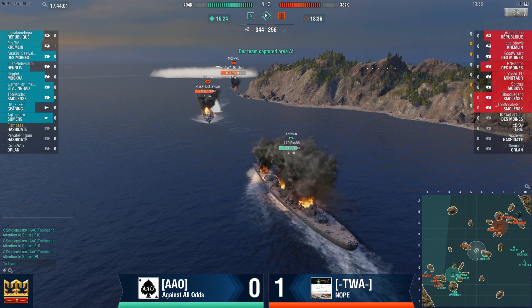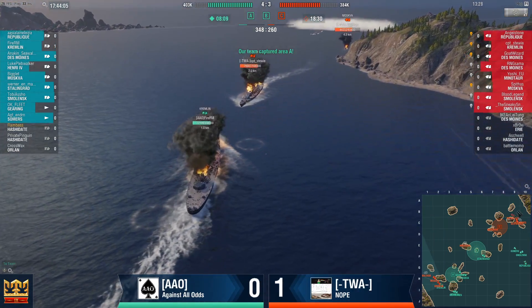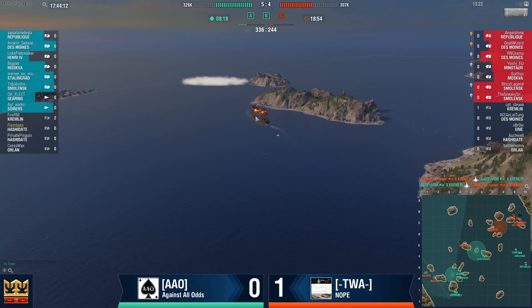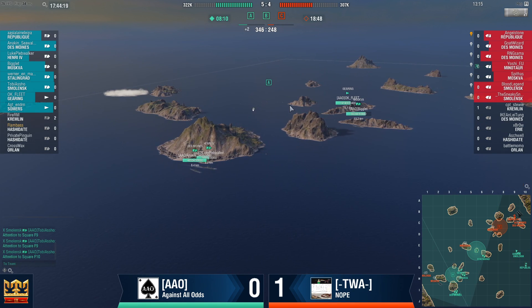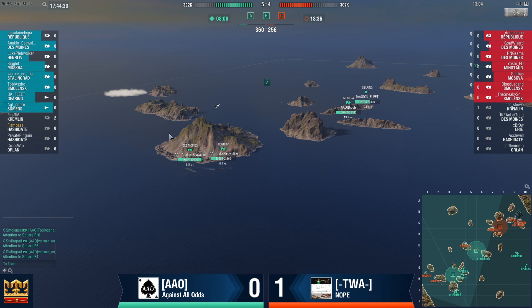The most important thing is to not potato this ram — shoot the guns! There's the ram. No shots have been fired on the Moskwa — I'm not sure why. So one Kremlin took down one Kremlin and a Des Moines. A is now in their control. TWA is left with a Moskwa and a Smolensk and Gearing. Ao is left with a Henry and a Des Moines. If they can squeeze this Moskwa in as well, three versus two — they could pull something off.